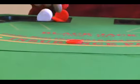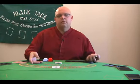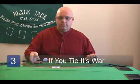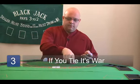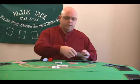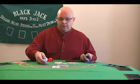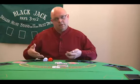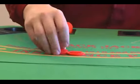And that's the real basics of War. What happens when you tie? If I deal you a 2 and I get a 2, now we go to war. Take 3 cards off, deal you another card — you have a queen. Take 3 cards off, deal the house another card — I have a king. Therefore, the house or the dealer would win. If there was a wager, I would take it up and put it in the rack.